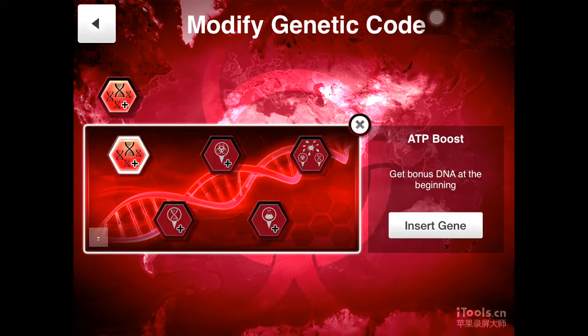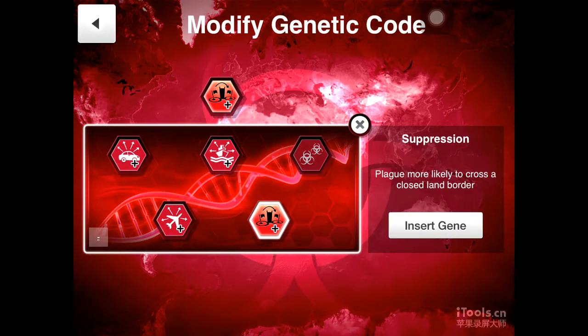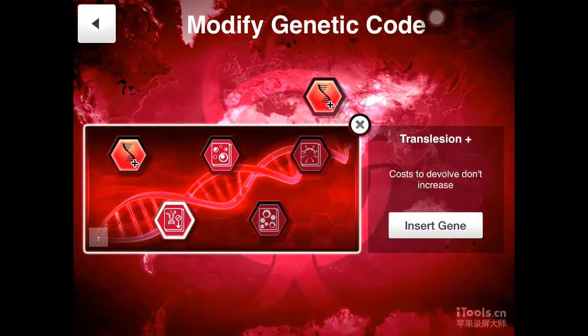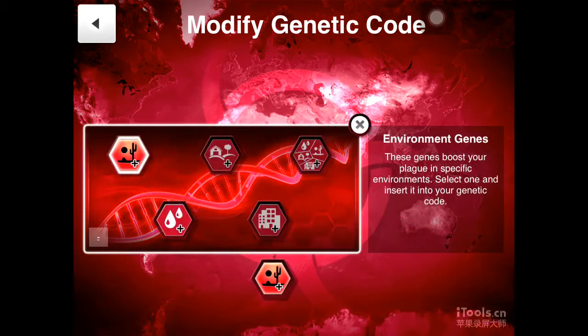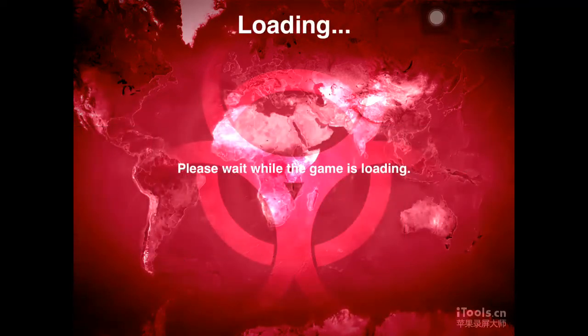The genes we're going with are ATP Boost — more DNA points at the beginning, you'll understand what that means once we start playing. This gene makes you more likely to cross a closed land border. Bonus DNA when you're devolving, which is good for virus type. And we have gear play bonus in arid climates. So let us start the game.